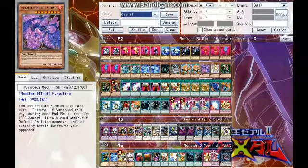Then for a little bit of attack power, we have Pyrotech Mech Shiryu. You can tribute summon this card with one tribute, and with all the special summoning you're doing, you can bring it out. However, during each end phase you take 1,000 damage, but it does do Piercing Battle Damage. This may be a card you'd rather put in your side deck, but it's good for attack power.